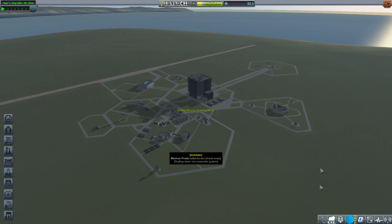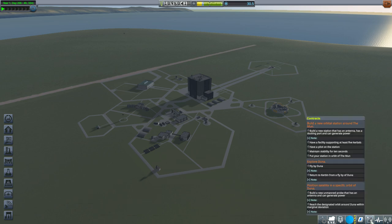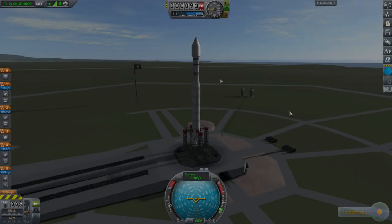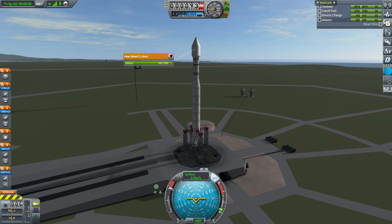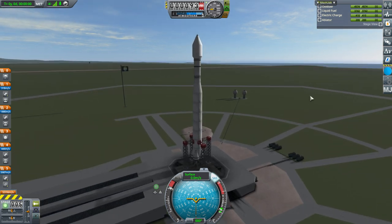There are probe battery warnings, and so many things I don't want to know about. We have to remember to disable all the things. Maybe we should just bring all the probes back from now on so I don't have to constantly disable stuff. Okay, here we go — SAS on, throttle is up. We don't have to worry about any Kerbals this time. Launch.